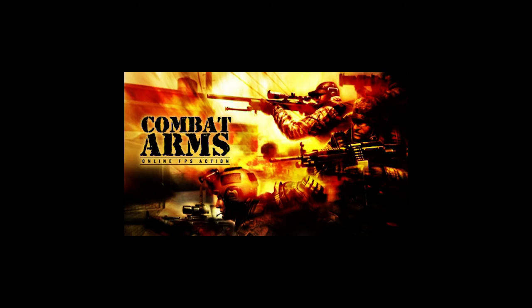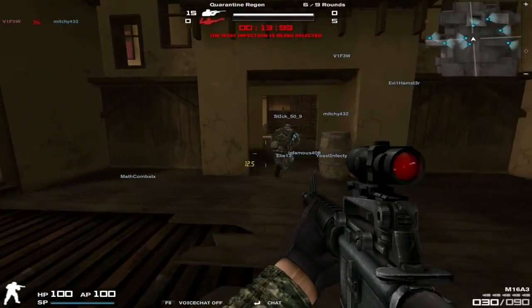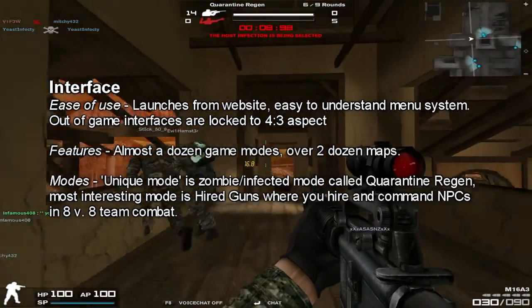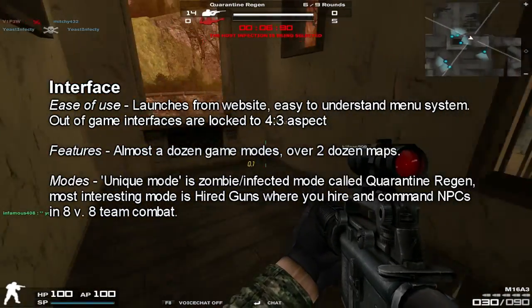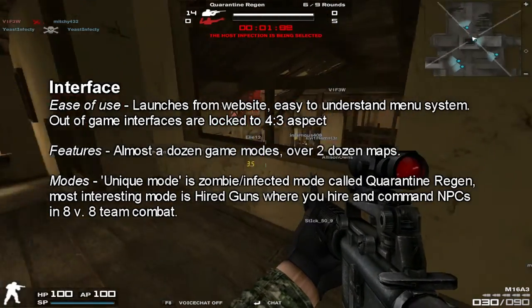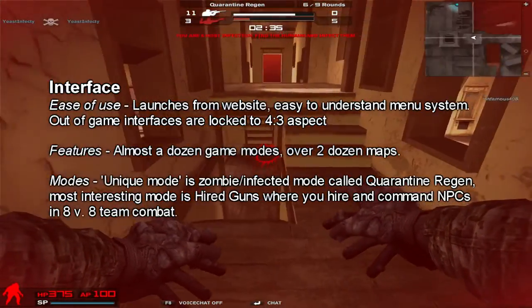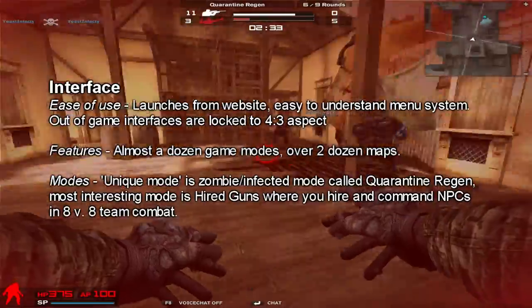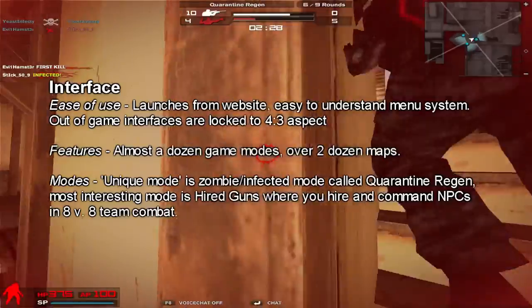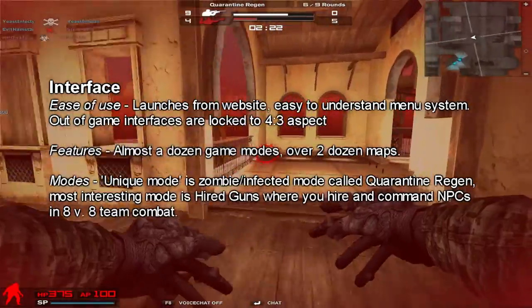We started the week off with Combat Arms. You're going to see some gameplay footage from Combat Arms in the background. When it came to interface, there were a couple of things that initially bothered me. Number one, the game has to be launched from the website — even the desktop icon simply opens a web browser where you have to log in and press the play now button. A little annoying, not the end of the world. Also, the menu system is stuck in 4x3 aspect ratio. Again, not the end of the world — it's just clunky, just weird, just annoying.